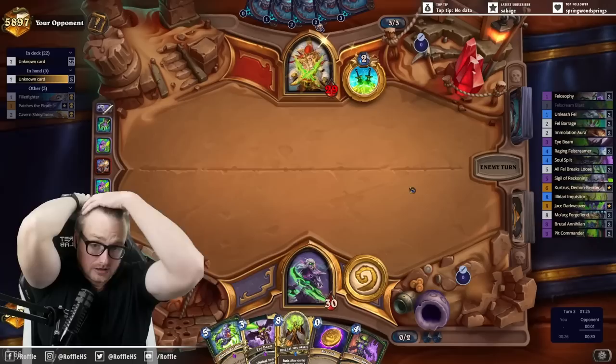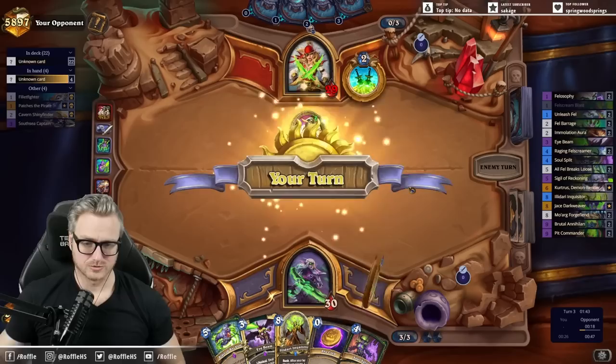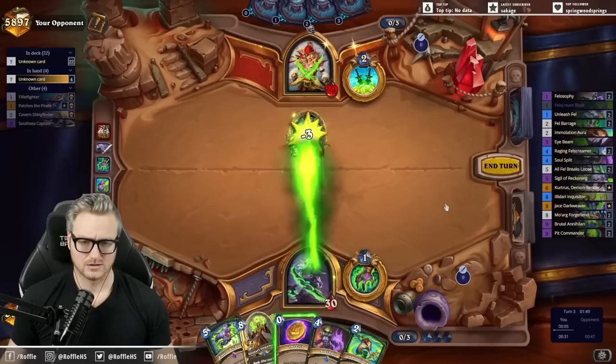It kills for three. Even if they have a zero mana 3/3, whether it's the Corsair or the Demon, we have a full-cost Eye Beam. It seems worse than the weapon here, doesn't it?